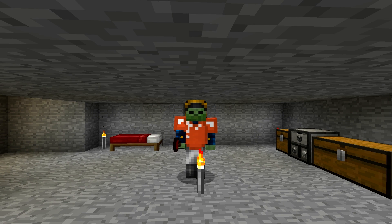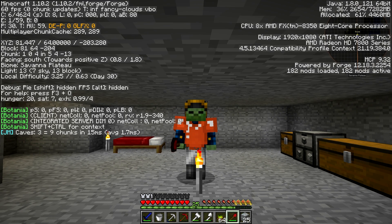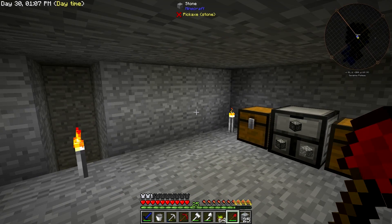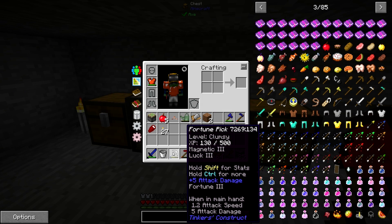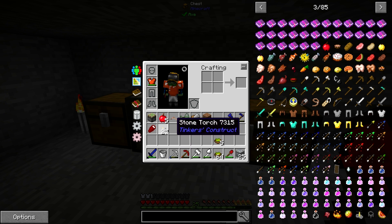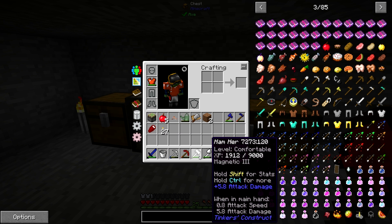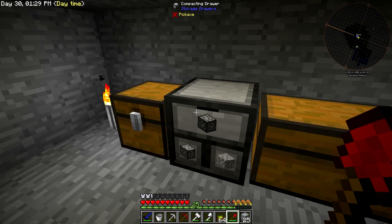Hi, I'm Spruins, welcome back to another episode of FTB Beyond. Last time we got started and I don't know the difference between F3 and F5. I went mining a little bit, got enough lapis to put on this pick, and once I was able to do that I went back and mined all the diamonds I had previously passed over. I also made a lumber axe as well.